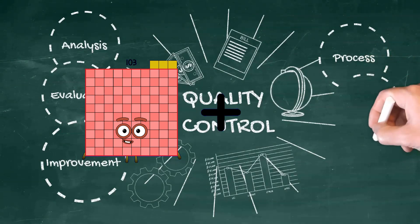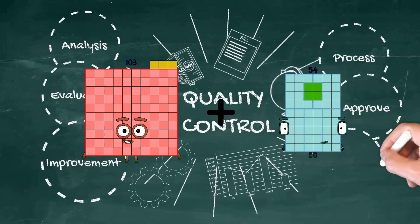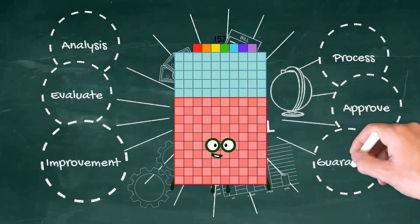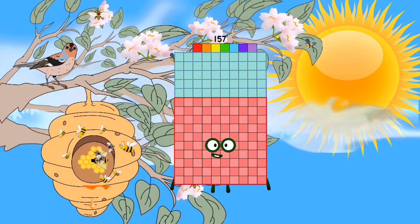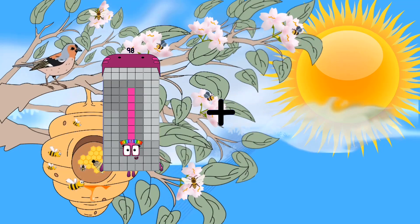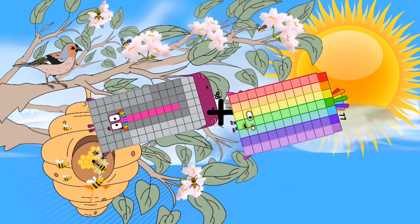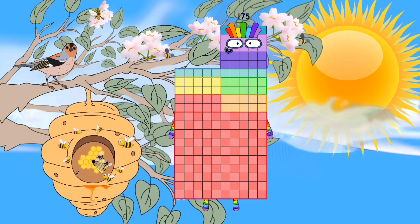103 plus 54 equals 157. 98 plus 77 equals 175.